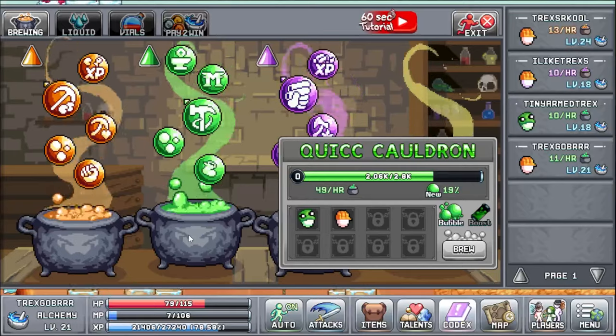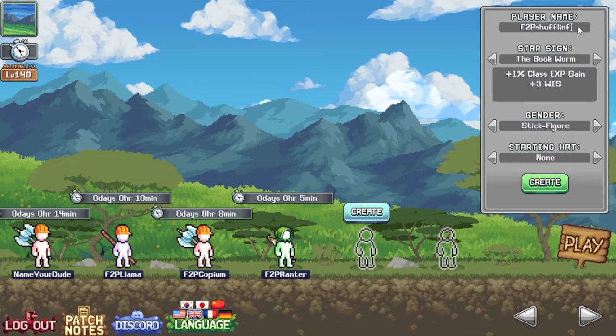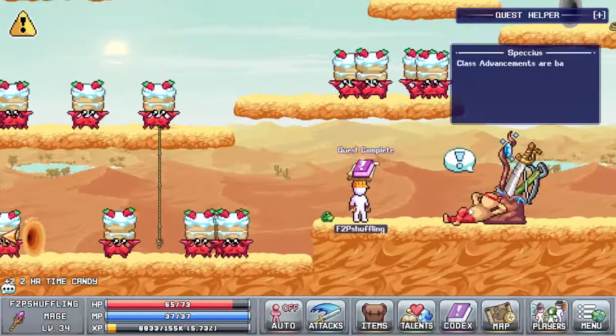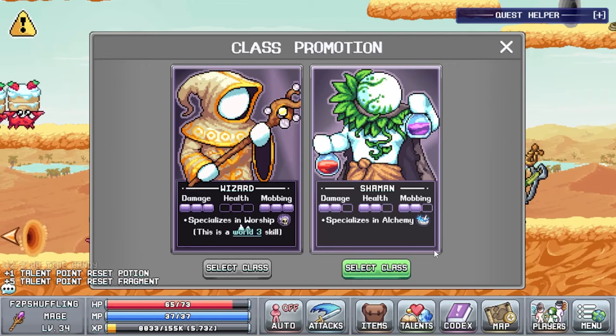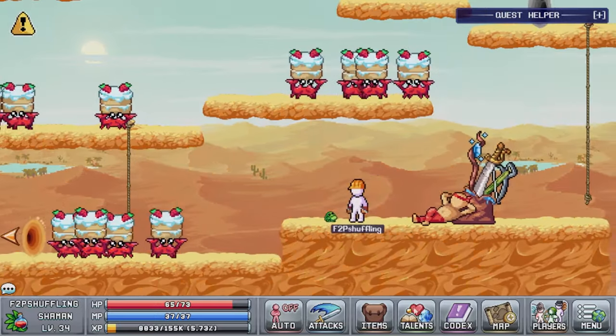I then proceeded to push to the secondary class trainer on all classes. This got me the account level for my 5th character as well as my secondary classes. My 5th character was always going to be my shaman so I could start to boost my alchemy and also farm out logs a little bit faster.